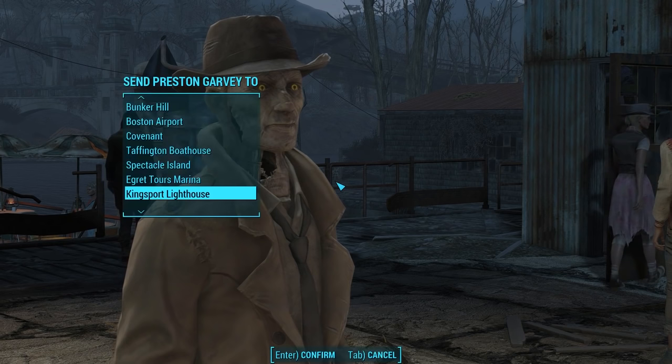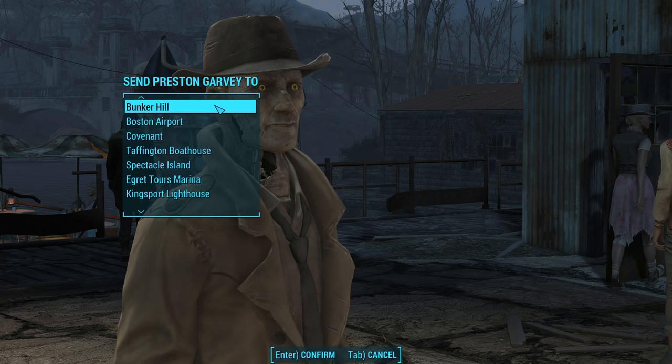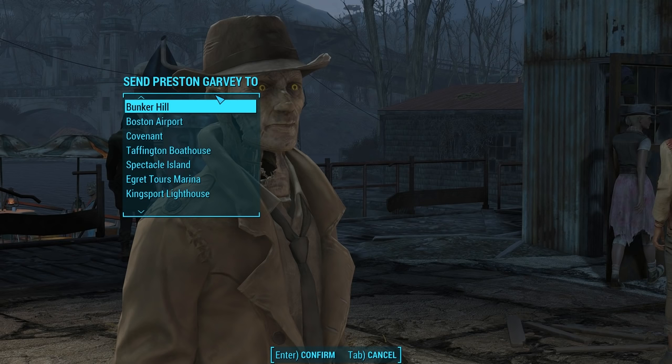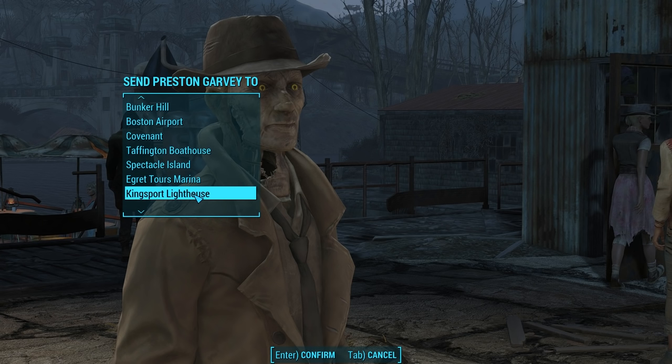A menu then pops up with all of your settlements. Now the game doesn't tell you this, but if you press Tab instead of selecting one of these settlements, the companion will go back to his or her last location. If the last location the companion was at was his or her original home, then the companion will go back there. But if the last location was one of your settlements, then that forever removes the ability to send that companion back to his or her original home.